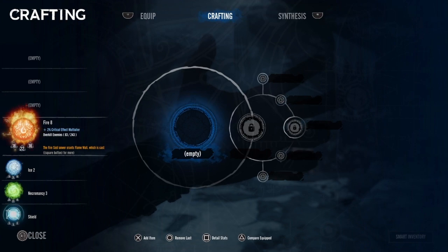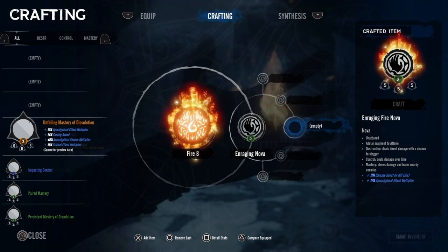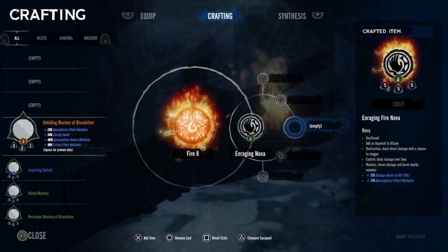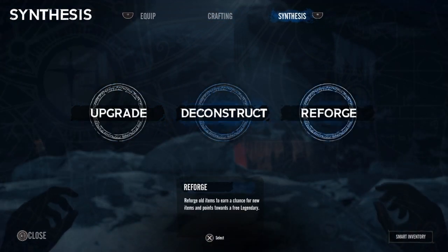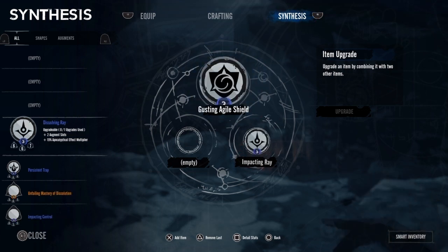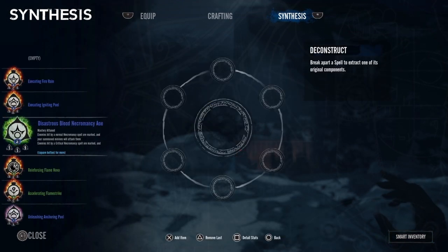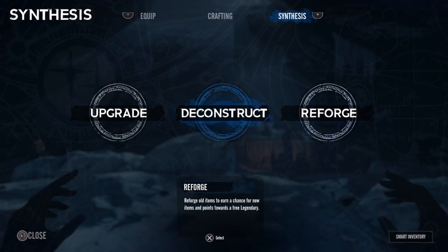On this one I have purple and all that. But if you go over to crafting, if you select a sigil, you can use another sigil to upgrade your spell. I'm not going to do it — I don't want to use my orange legendary sigil on this. So I'm just going to leave it as is. If you go over to synthesis, this is upgrade. You got deconstruct and you got reforge. Upgrading, you just select three sigils and hit upgrade. So I'm using three blue sigils — once I hit upgrade, it should upgrade to purple rarity. And there it goes, now I have a purple sigil.